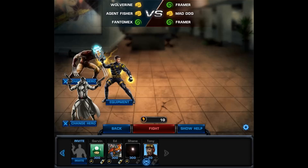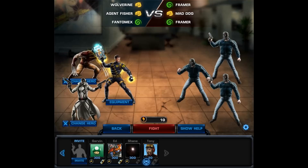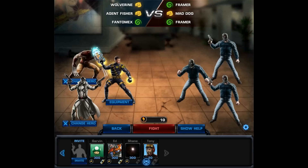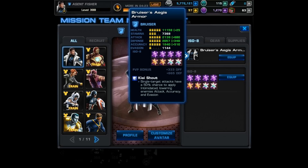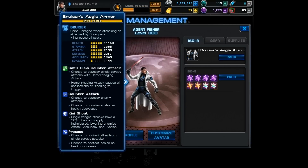I'm going to show you my setup — everything from my agent's armor to the characters I choose and the ISO weight I equip them with. First up is my agent, equipped with the Bruiser's Aegis Armor. I went with health, attack, defense, and accuracy. This armor has a passive ability called Kai Shout, so single target attacks have a 50% chance to apply Intimidated, lowering enemies' attack, accuracy, and evasion.